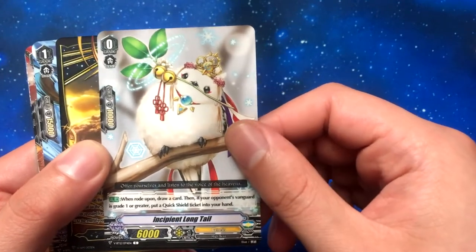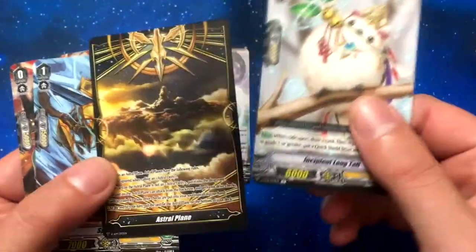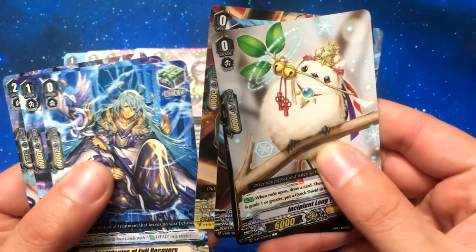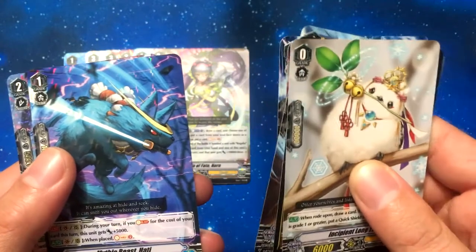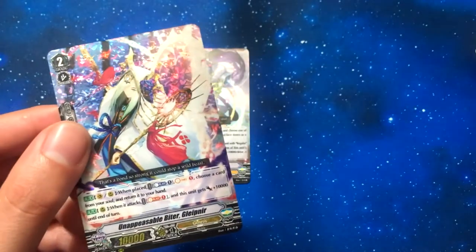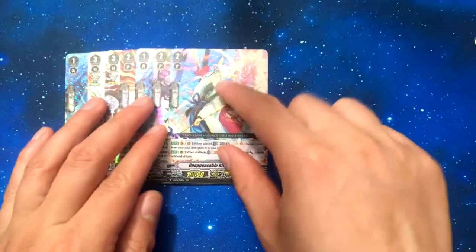Long Tail or Incipient Long Tail, and we got an Astral Plane, which is interesting — just in case you guys lose them from the structure deck. Spyragol draw trigger, new heal trigger for Genesis which is pretty cool, Mythic Beast Hattie. Unappetizing Biter Glaipnir — Glaipnir was a weird anime.